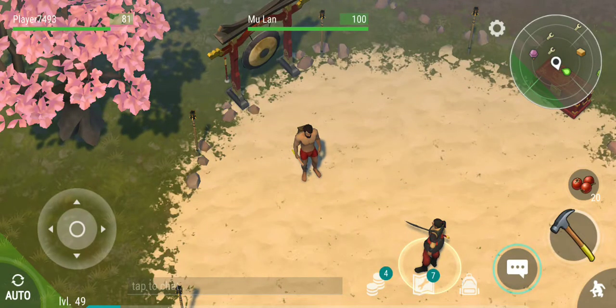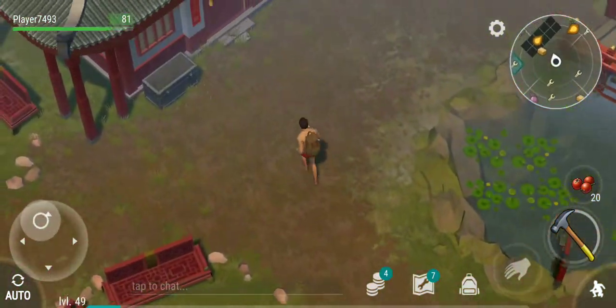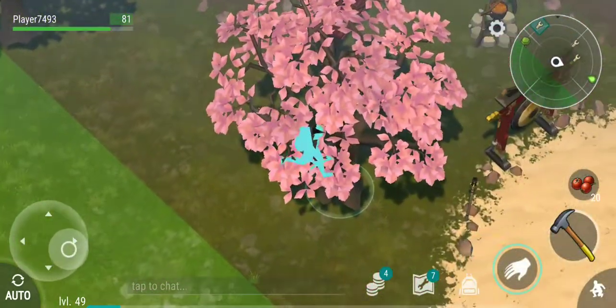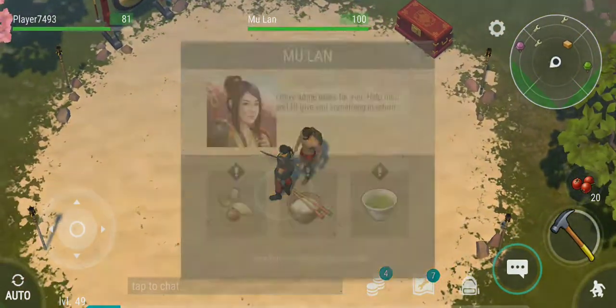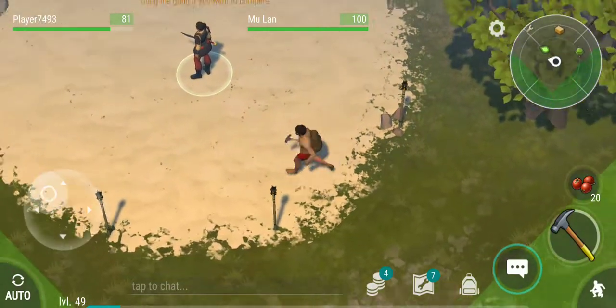Hello guys, it's your girl Haley and I am back with another video on Last Day Survival. They just came out with a new update called The Secret Garden. I've met this character Mulan and we're supposed to be helping her out, so right now we're just going to go and do that.